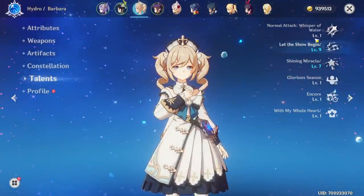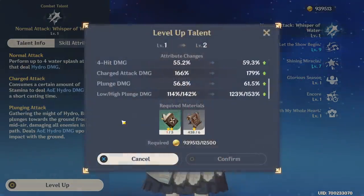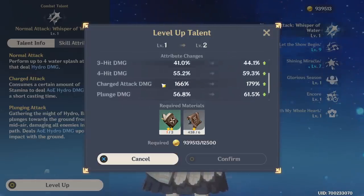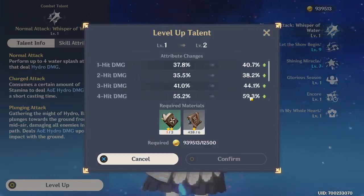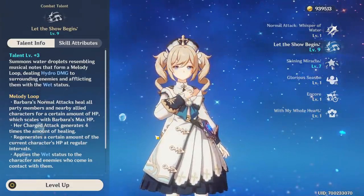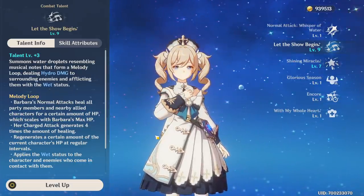Here are her current talent levels: 1, 9, 7. I didn't bother raising her normal attack at all because she's rarely using it, and when she is, it's purely for healing purposes — and the normal attack level doesn't affect healing, it really just increases damage. We have Let the Show Begin at level 9. I think this is her best skill — it provides kind of passive healing for one character, but with 30k HP it's a lot of healing.